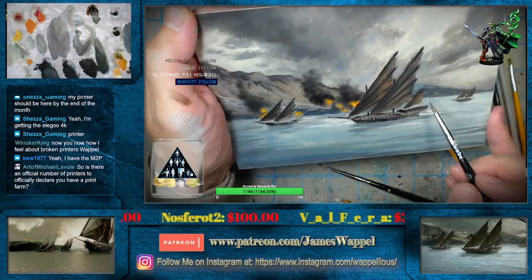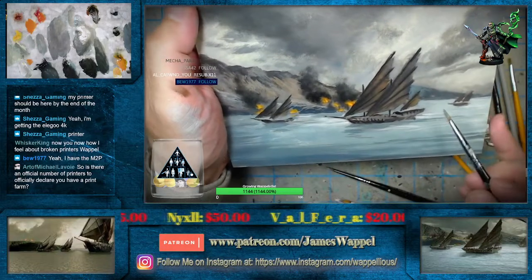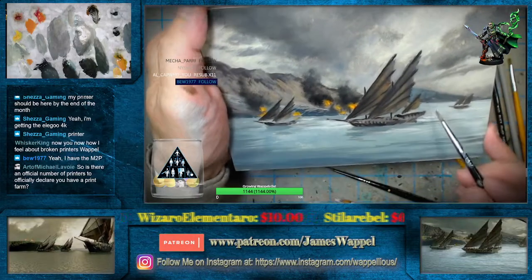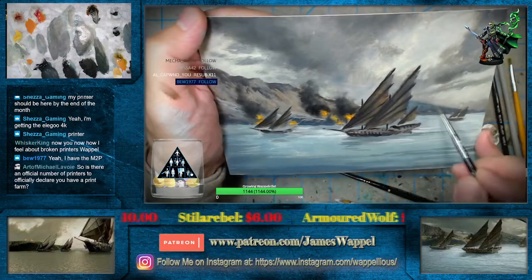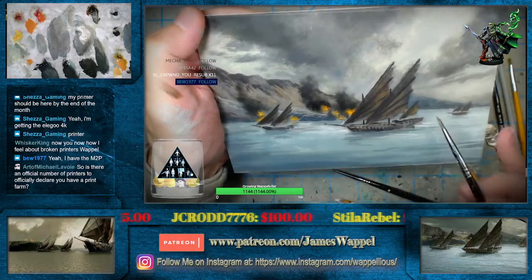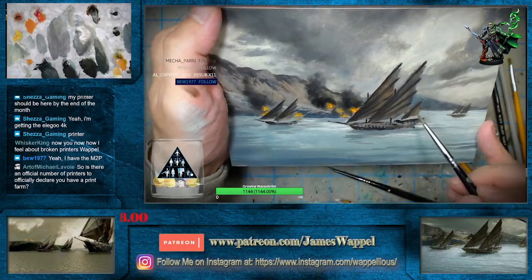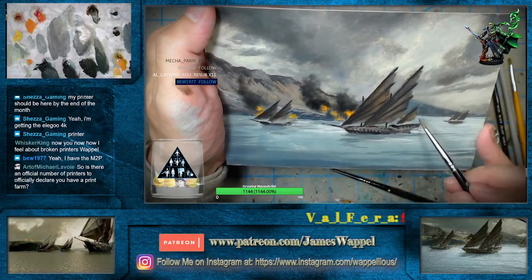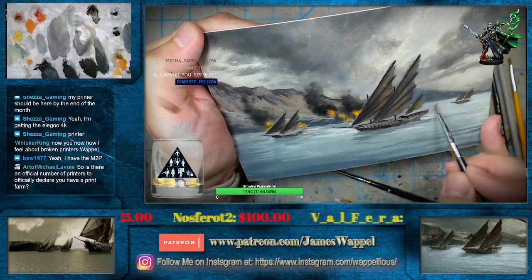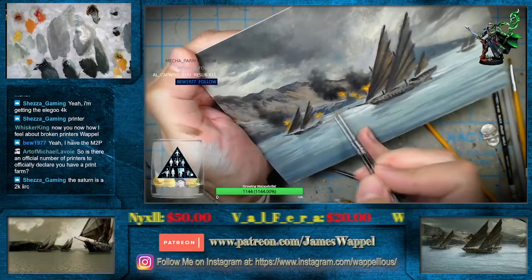Every single build plate that I have been making — including the dozens and dozens of build plates I just made in the last couple of weeks — those are all useless now. Okay, I'm going to see if I can maybe get some of my fire reflected in the water possibly here. First, kill some of those edges. So the Saturn's a 2K — this is the first 4K in the line.